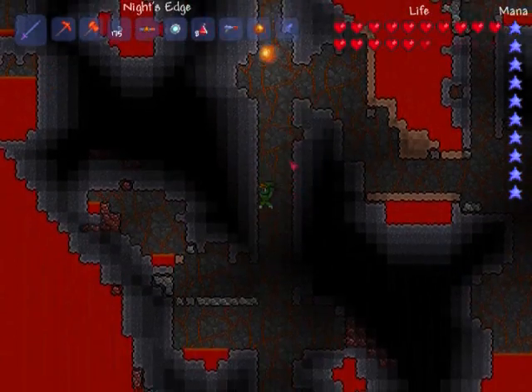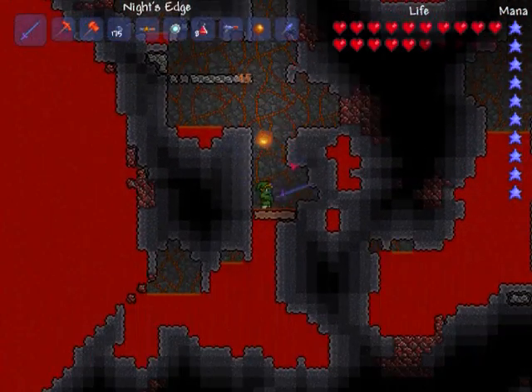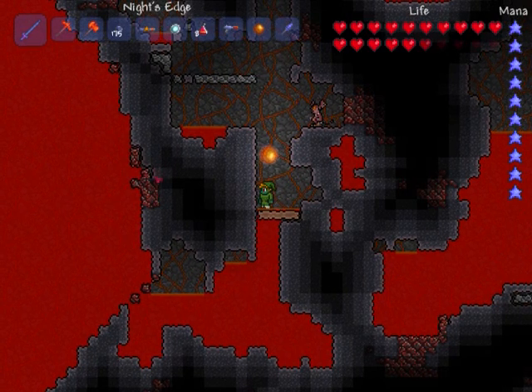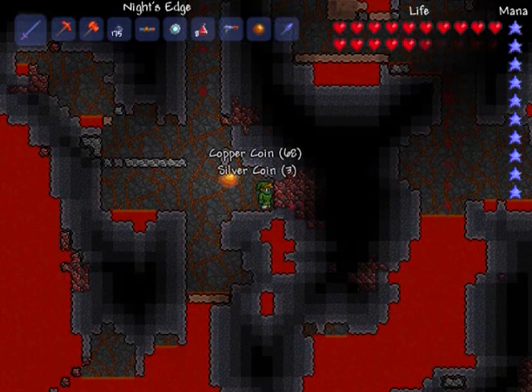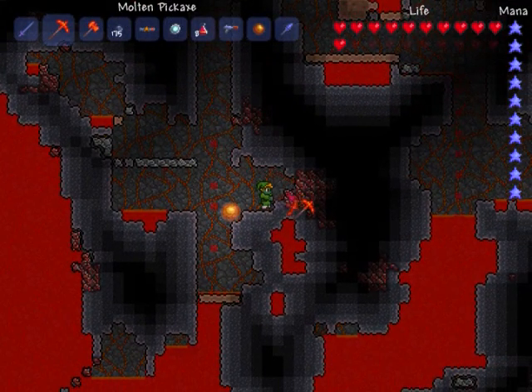Okay, so now that you're in hell, you want to make a little hole — just dig down. By the way, use the obsidian to make an obsidian skull so that you don't get burned by hellstone. That's a rookie mistake. Now you want to take — I think a gold pickaxe works just fine.